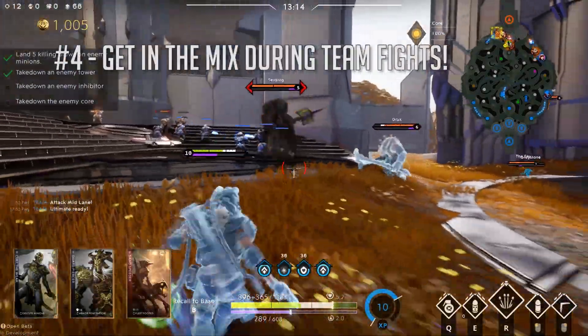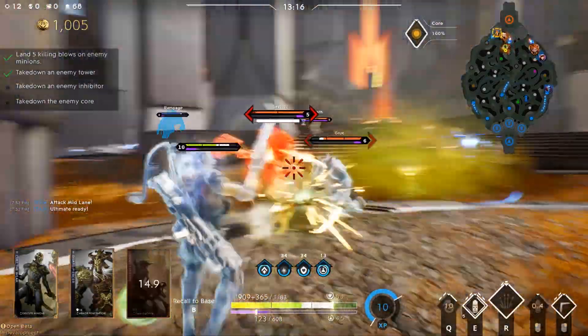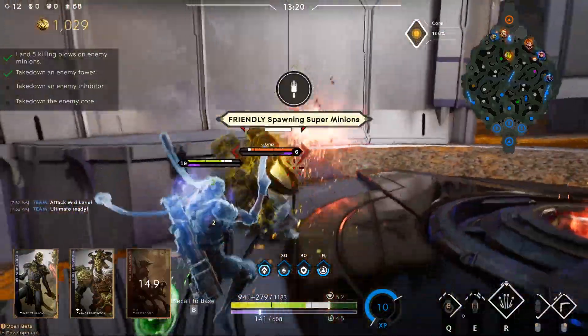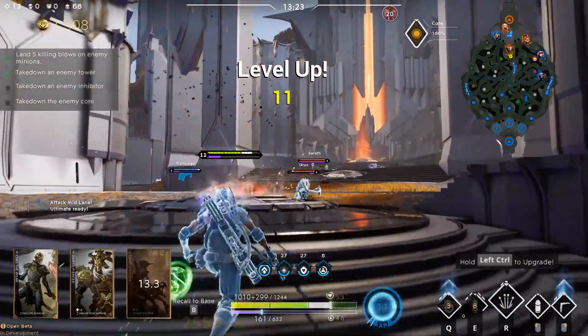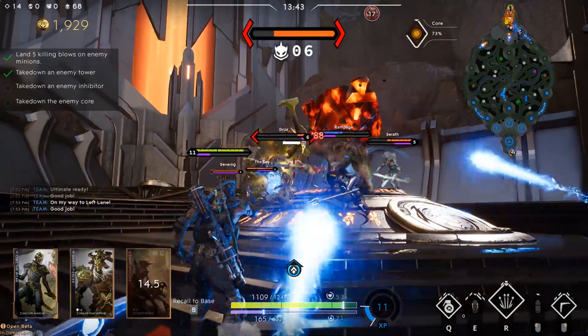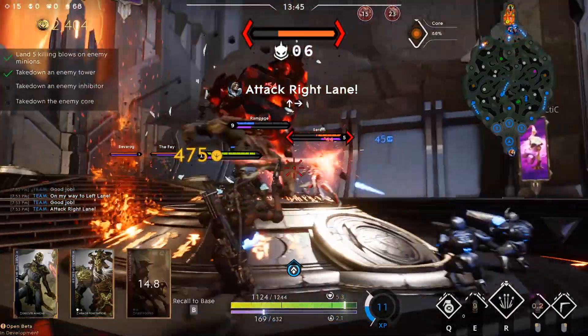Tip number four: don't be afraid to get in the mix of a fight. That doesn't mean go head first like you are a tank — you're a carry — but you can put a silence grenade down in a big team fight, land some rad rounds, boomerang for the slow, and then use your ultimate shrapnel cannon to bounce back to safety.